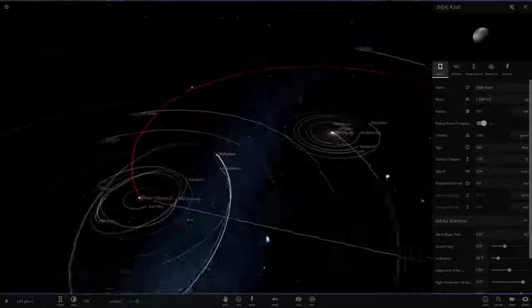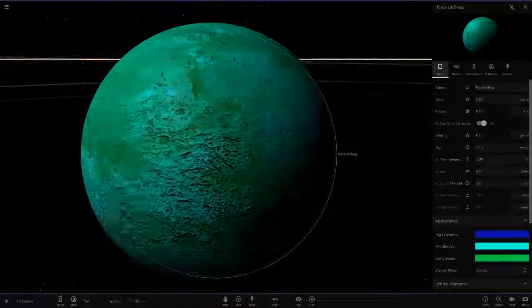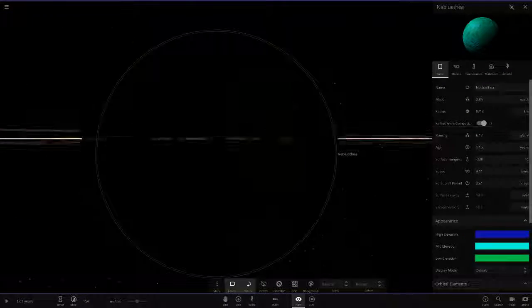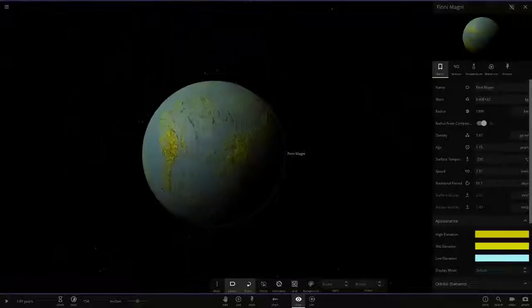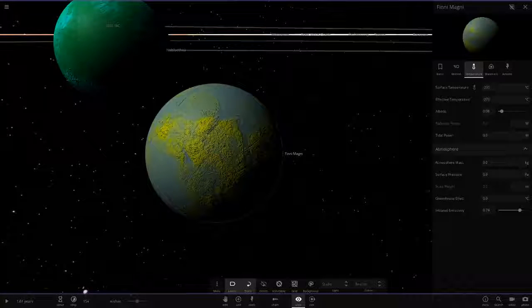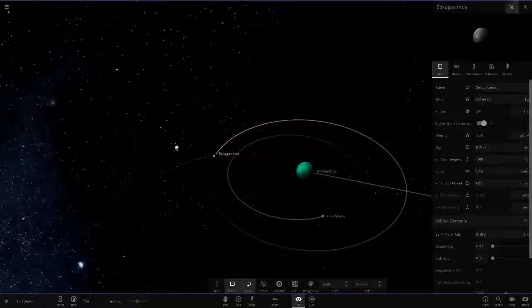Next is a turquoise cyan colored object — Nowblufear, I think. Completely dark here, so we have to stay in studio mode. Then Finnie Magni — I like the yellow with the light blue. Very cold as expected since there's no sunlight. These would all be uninhabitable for humans — too cold, no sunlight, couldn't grow crops.